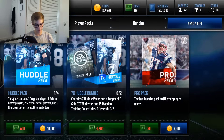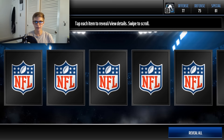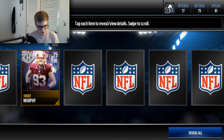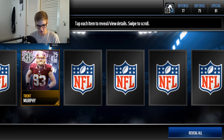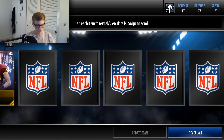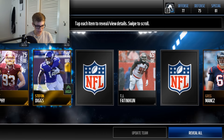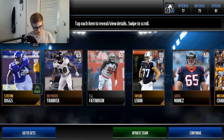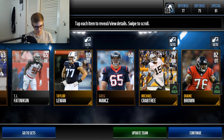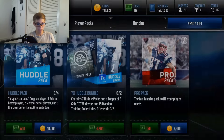Maybe our luck can change. In every stream I've been ripping through like a million coins worth of packs. Our program player is Trent Murphy — 82 defensive end — and Michael Kravchie, two update teams. All right, so the rest of the players — oh, I think they're golds now. 78. This is a pitiful pack opening. 60k, 120k spent on packs, and I've gotten back maybe like 20, 30k. This is pretty booty pack opening.